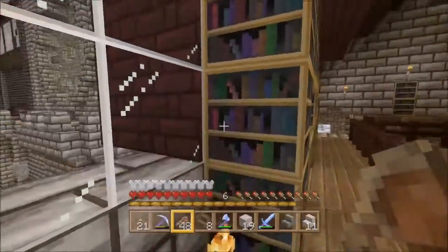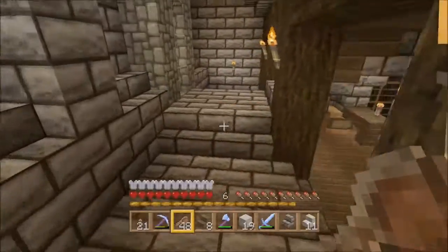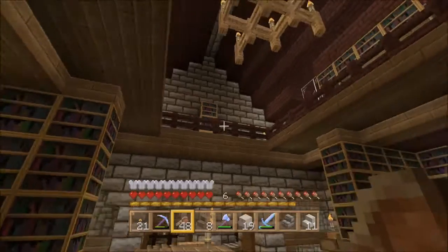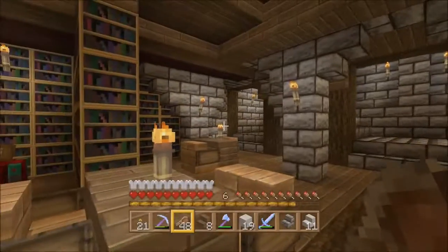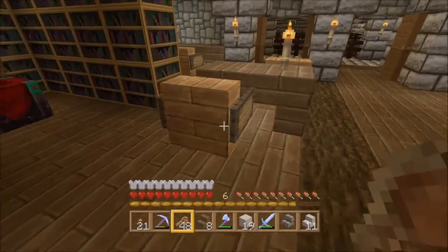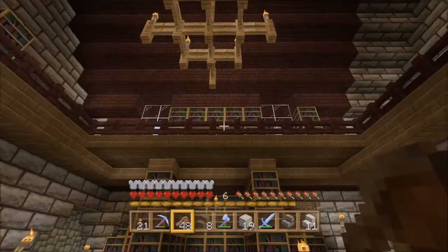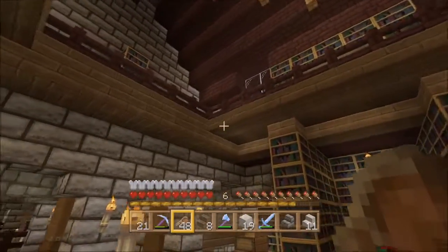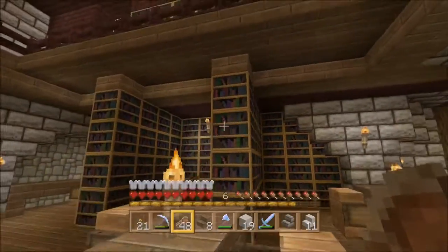So this is where this is — all this section now is the library wing, the learning wing. I've kept in the scheme — this is all spruce, all of it's spruce, because I like spruce. It's a lot better for a medieval castle. It has to be spruce, and for anything like chairs, I use oak. Kept with the fences and nether brick fence, and they're just slabs coming out supporting the bookshelves — four-high bookshelves.